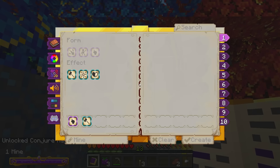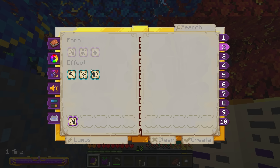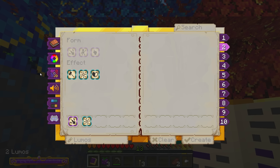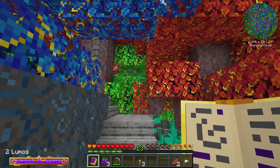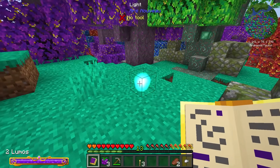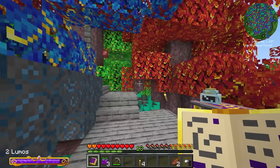It spits out the spell and as soon as I right-click it, we have now learned that spell — Conjure Mage Light! I'll name this one 'Lumos' — which is perfect. I'll use Projectile, then add Conjure Mage Light and hit create. We can also go to the color picker and change the color — I'm going to go with cyan, hit save, and now I can shoot a light in that cyan color. Very very cool! Now I can replace my torches with something far better — a mage light!